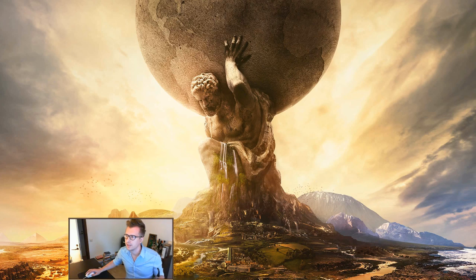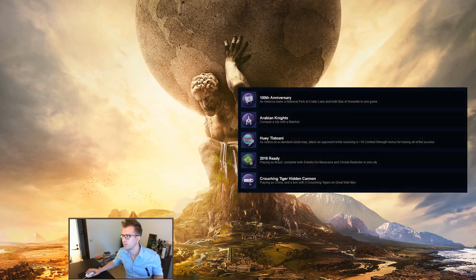The first civ-unique achievement is Americas: as America, make a national park of Crater Lake and both tiles of Yosemite in one game. Some people were confused and thought you had to put both in the same national park, which would be nearly impossible — you only need to get a natural park at each of them. The easiest way is to play on a huge map, launch a satellite to reveal the whole map if you haven't explored it, then send a settler and naturalists to those wonders and build natural parks there.